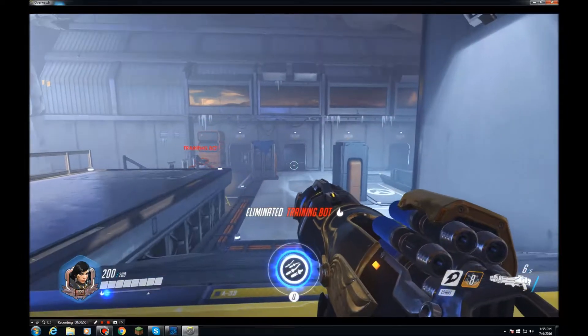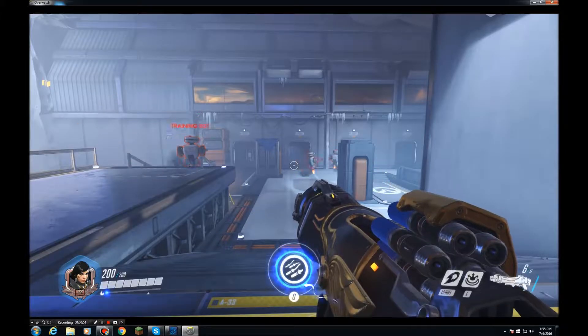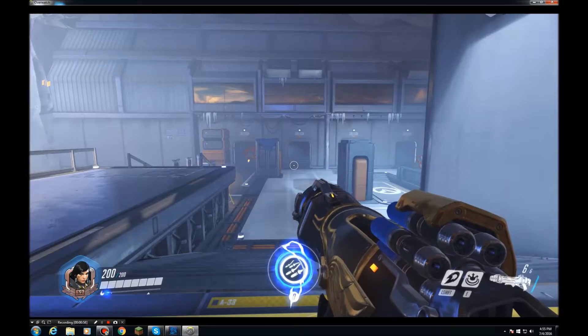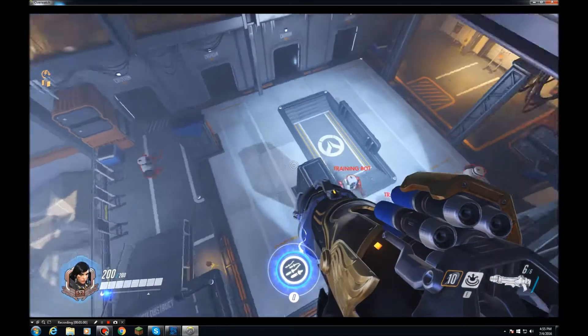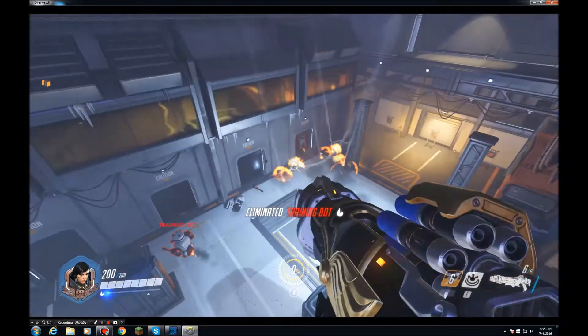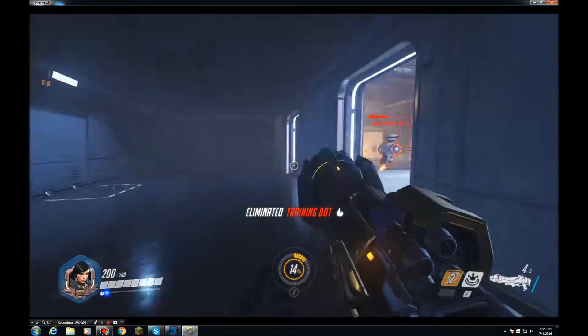Now let's move on to her super ability. Farrah's super ability is that she can use barrage, which does 40 damage per rocket. She shoots many rockets at once — here it is. You really want to use it when there are multiple targets; it really helps, and you could play the game easily with that.